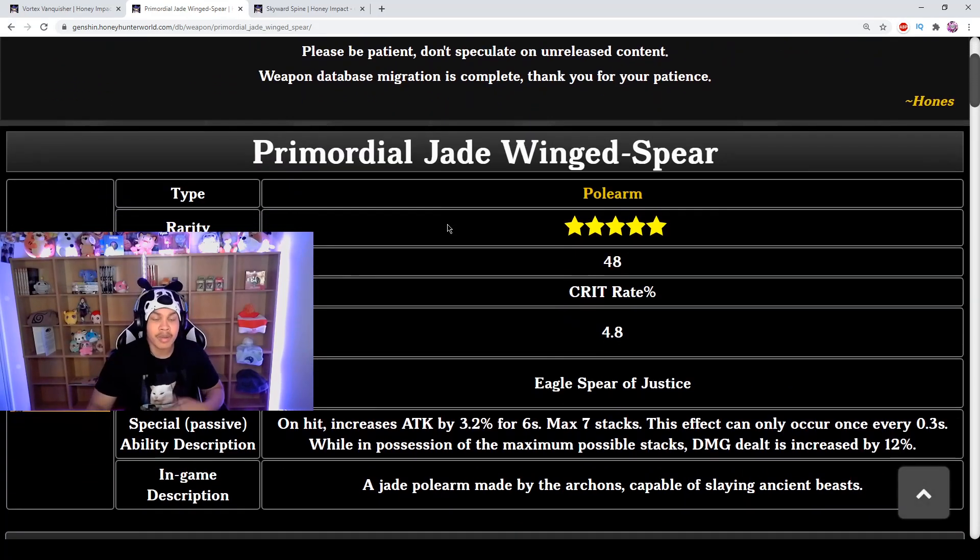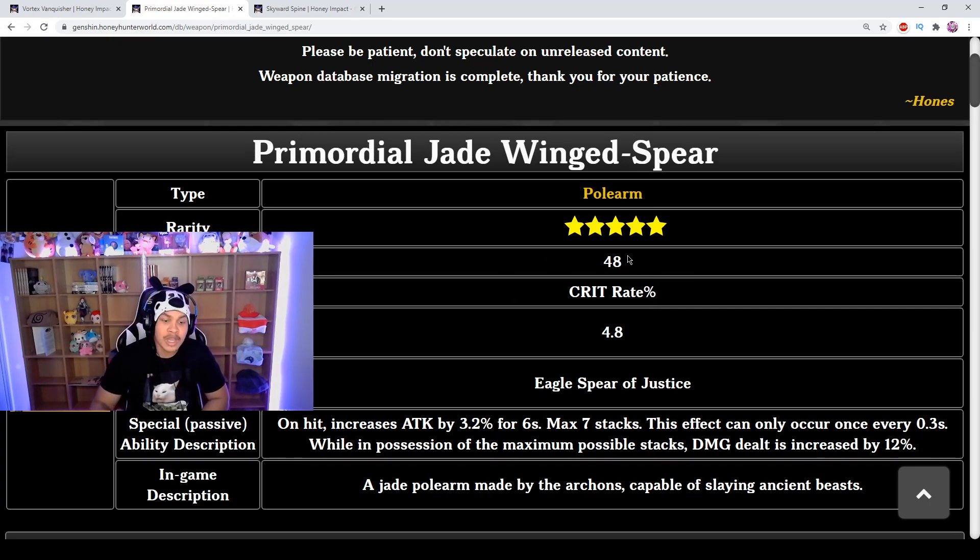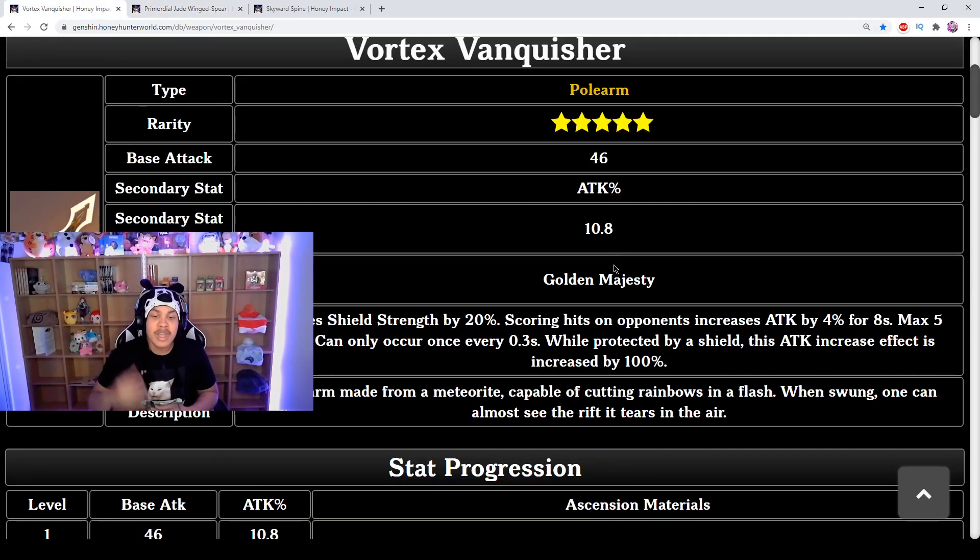The Primordial Jade can go up to 22.1% crit rate as a secondary stat, which is a really great additional crit rate boost. Most characters don't start with crit rate — Zhongli ascends with geo damage — so having this weapon's crit rate is very important and will definitely help in the long run if you want to do a lot of crits with high crit damage.